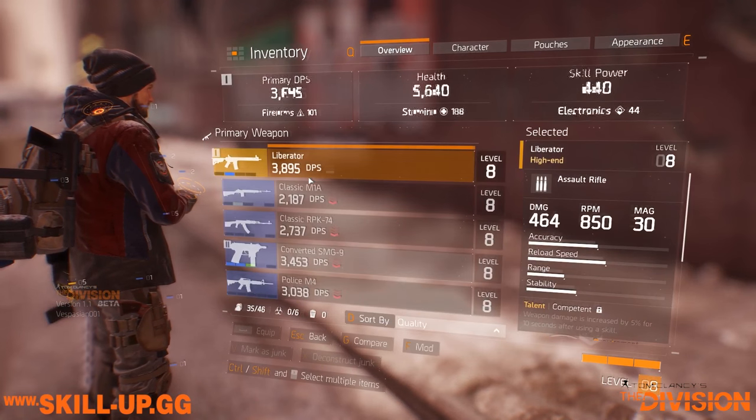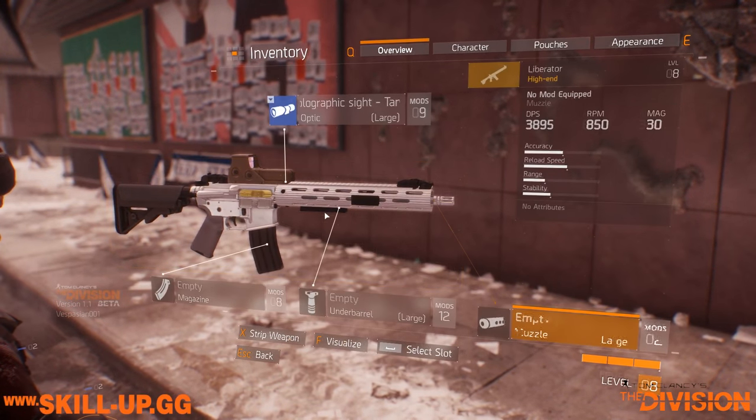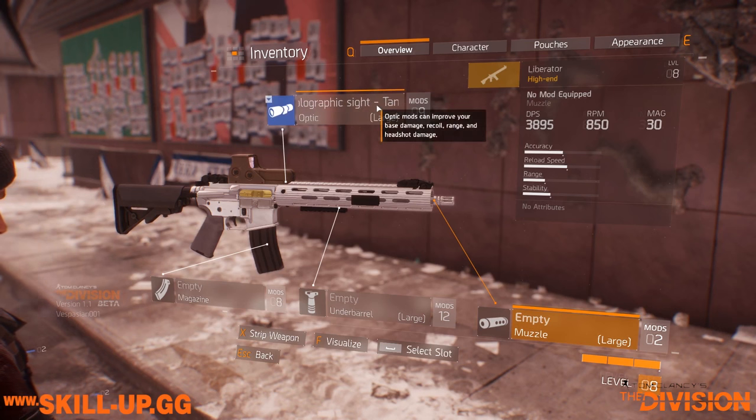Ladies and gentlemen, congratulations — you've got a Liberator. The high-end assault rifle from the Open Beta, it is a very schmick, very shiny weapon. You've worked hard to get it, now let's make sure we mod it properly.